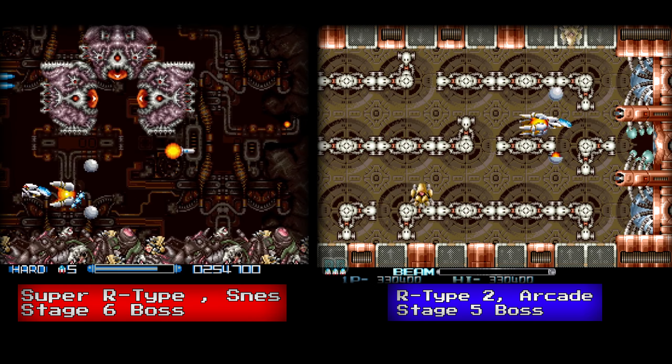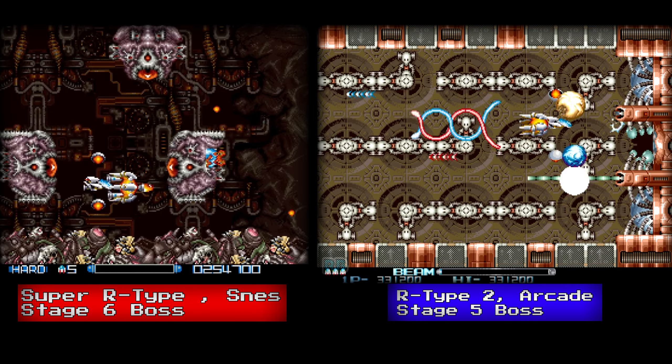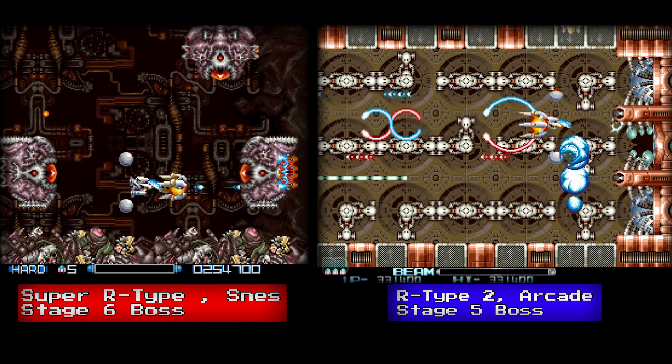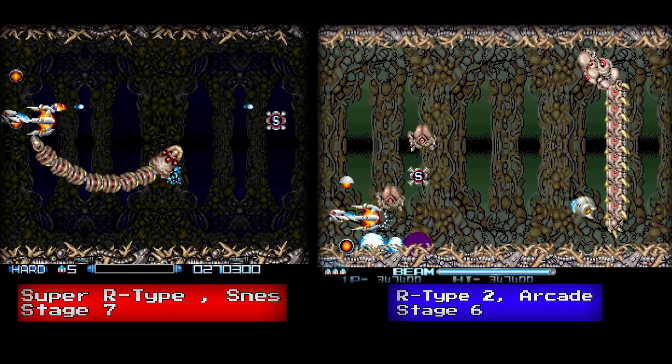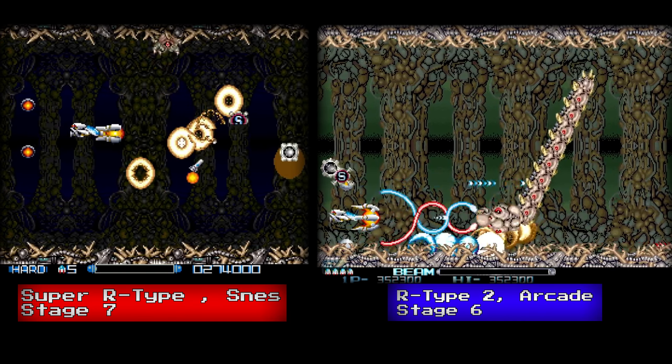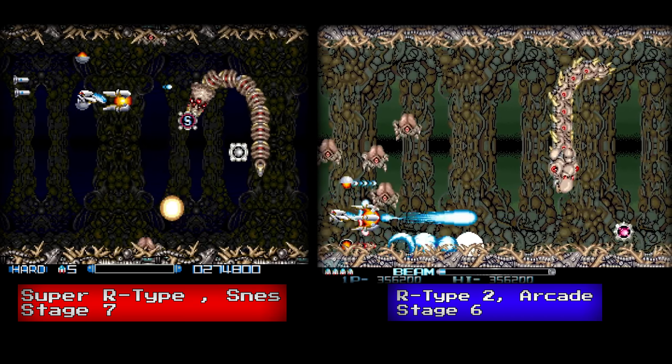When you make it to the end of the level, you are treated to two different-looking bosses. After you defeat the bosses, you are on your way to the last level of the game. Stage 7 on the Super Nintendo, or Stage 6 on the arcade, is your final destination. The music on both is different again.